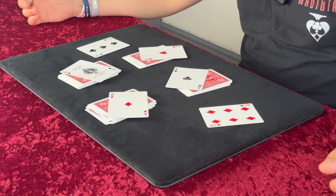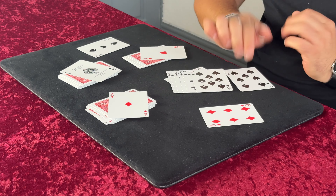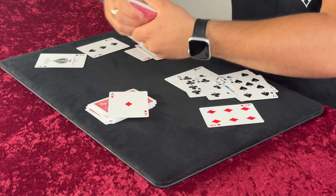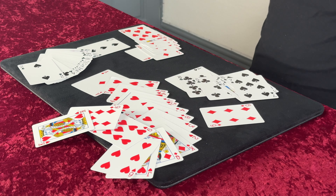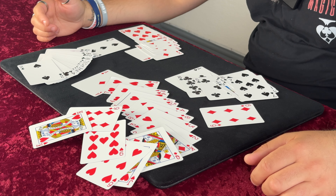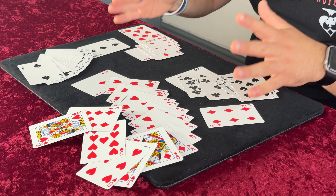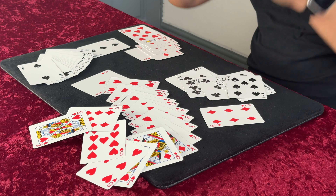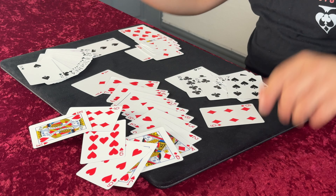Not just that — they actually found the four aces as well, which is unbelievable. Not just that: we've got a black ace, meaning all these cards are black; a red ace, meaning all these are red; a black ace, all these are black; and again with the red ace, all these are red. That is ridiculous from a shuffled pack. I just think this is crazy. So guys, don't go anywhere because you need to learn this trick — it is amazing and it's super easy to do. You guys will be able to do it straight away.